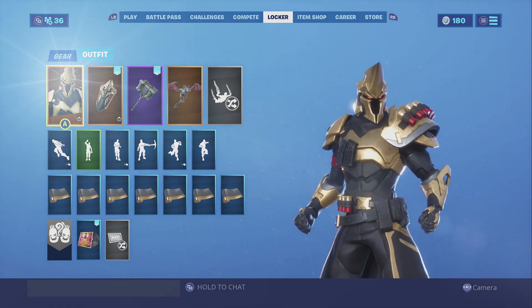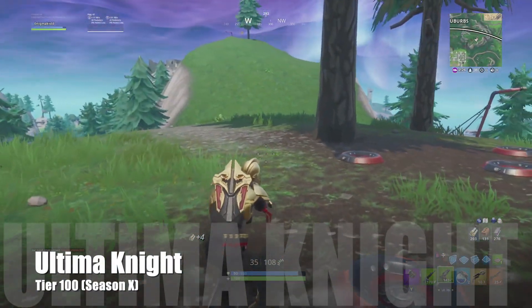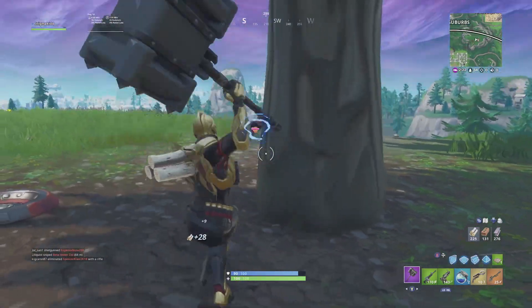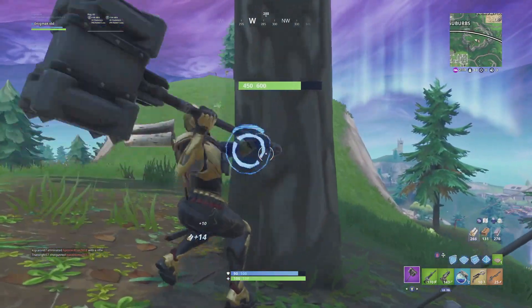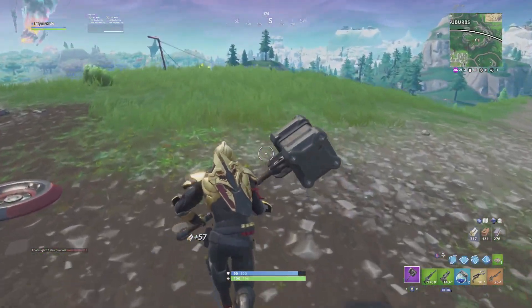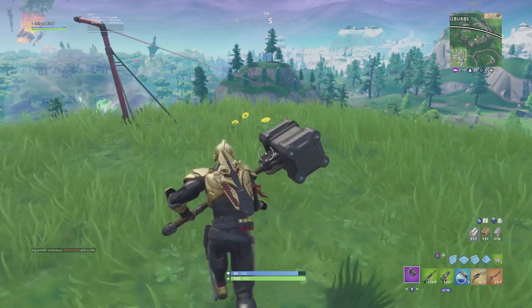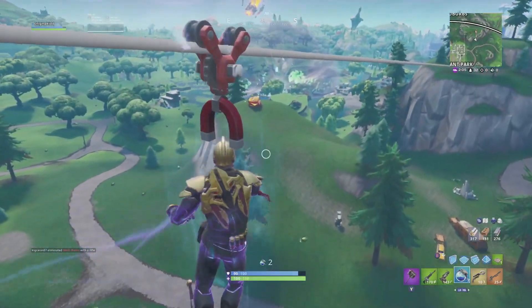Ultimate Knight is Tier 100 for Season 10, and he's just another remake of Black Knight in my opinion. The Ultimate Knight is just a little bit too bulky for my liking. I do like the Origin style, which kind of resembles more of the Black Knight, and it does come in three colors: gold, silver, and red. In my opinion the Origin does a lot better than the other ones.